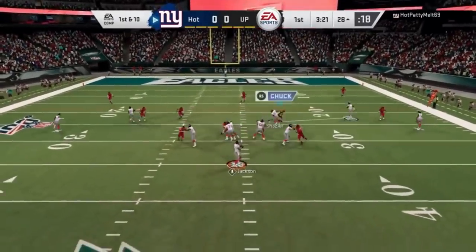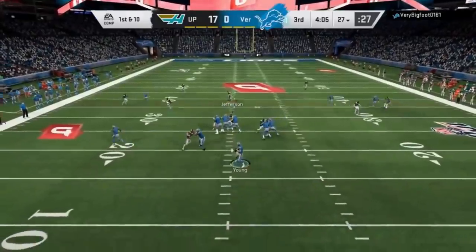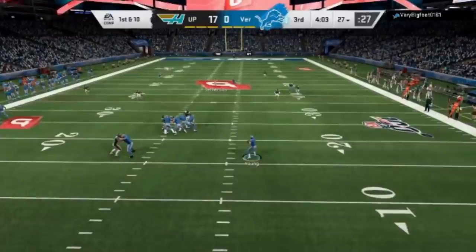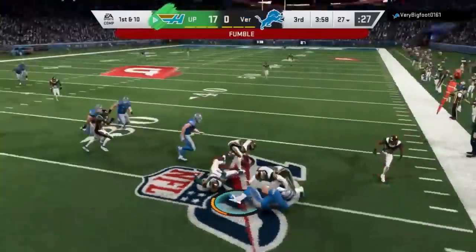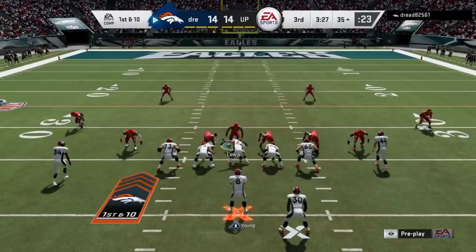The last tip is for mobile quarterbacks. A lot of people don't know that if you hit right-click on the controller — also called R3 — you send the closest defender. This is very important. As you can see, my opponent the second he starts to roll out has about 20 to 30 yards of nothing but green grass between him and the nearest defender on my team. Hitting that right-click button is one of the first things I want to do so he doesn't just run for a first down or pick up easy yards. All of them take off once he crosses the line of scrimmage, but if he doesn't cross the line of scrimmage and is just looking for mobility or pocket space, nobody's going to come down.